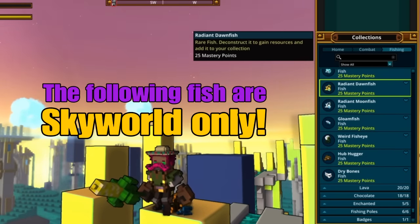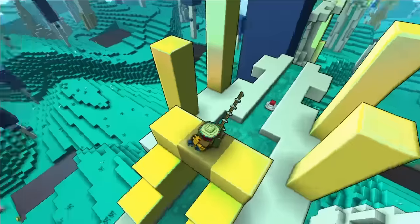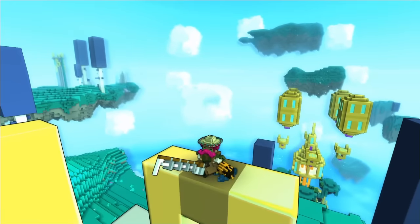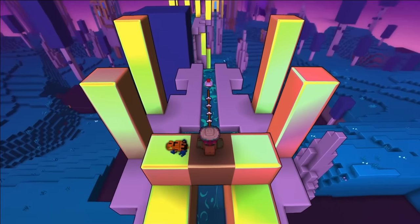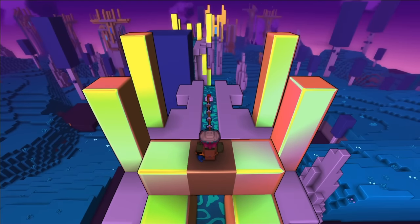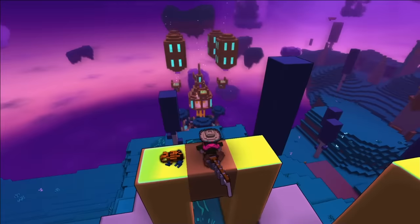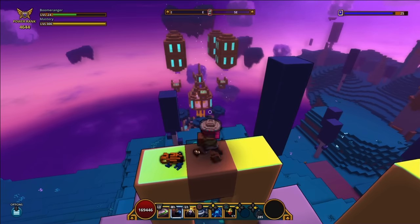The Radiant Dawnfish can only be caught during the day, and the Radiant Duskfish can only be caught at night. The problem with nighttime up in this sky realm is that it's like half a tick long. This is really good to shoot for when you have double fishing active, because that makes the most use of the really short nights. I got lucky — I caught the moonfish first.